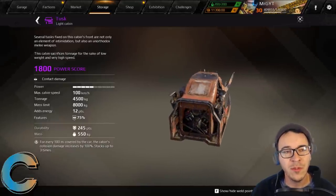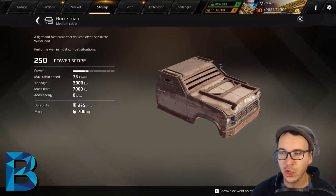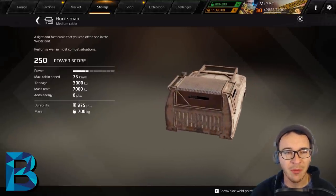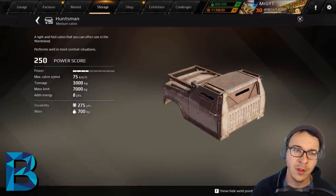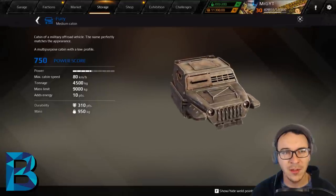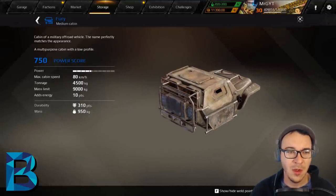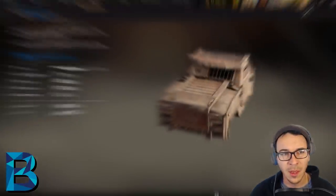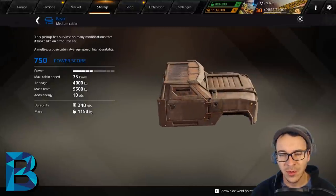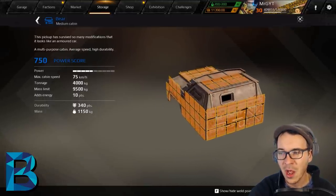Moving up to B-grade cabins. The first B-rated common cabins are the Huntsman and Gorilla — consider these pretty much interchangeable. Decent, versatile new-player cabs for starting the game. On to blues: the Fury gets a B — it's not a huge cabin, it's medium, and while it's okay, it's not amazing. Similarly the Bear gets a B — medium cabin, underwhelming, kind of some goofy weld points, nothing to love or hate.